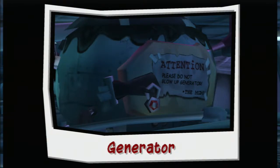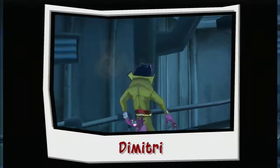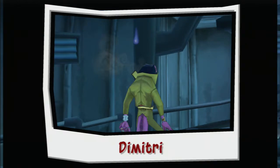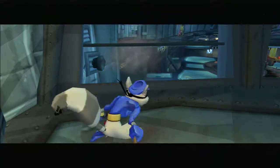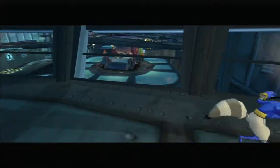That generator seems to be powering the security systems down here. That's our target. Dimitri — professional lounge lizard and international forger. That should do it, Sly! Head back to the safe house and we'll cook up a plan of attack.